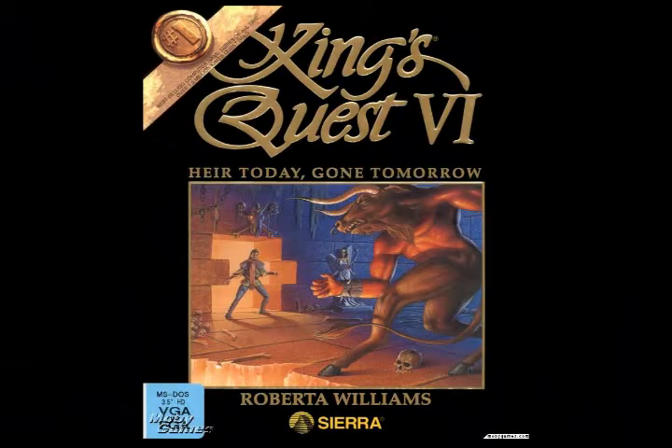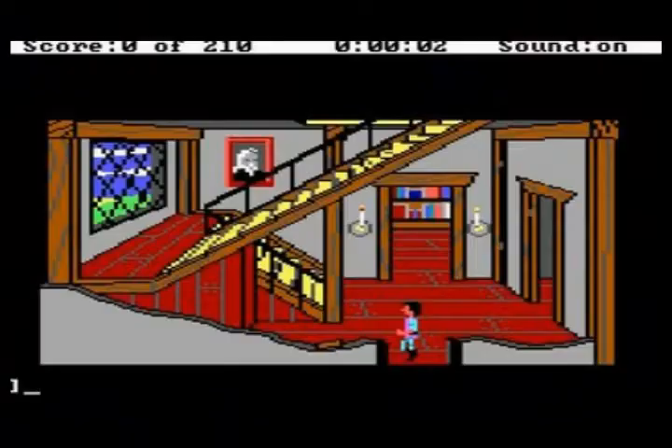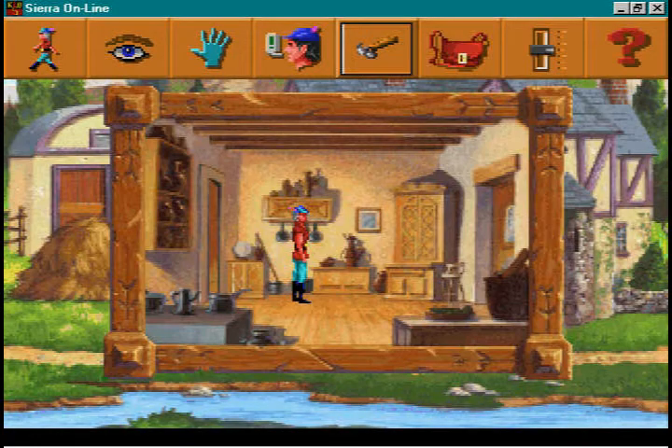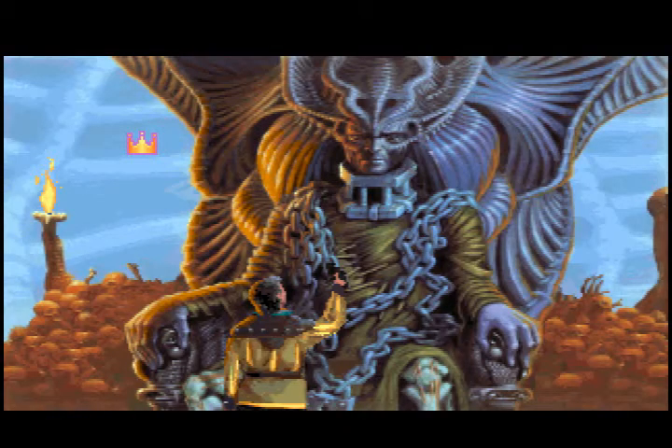One of the best point-and-click games ever made was King's Quest VI. Although the idea of King's Quest VI wasn't very original, the execution of the game was done perfectly. By taking cues from mainly King's Quest V and previous installments in the series, they created one of the best King's Quest games ever made. The game had amazing graphics for its time and even included good voice acting later on, especially considering the last King's Quest.